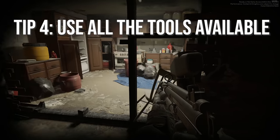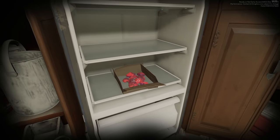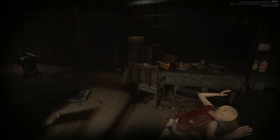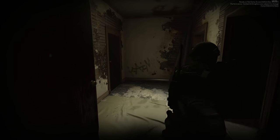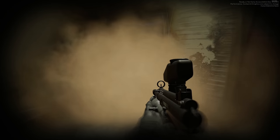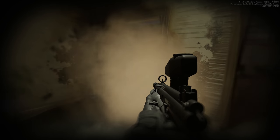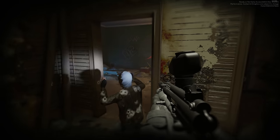My fourth tip is to use all the tools at your disposal. Some maps aren't time sensitive, so don't forget to properly play in each room and use every tool before you make that breach. You've got door cams, flashbangs, riot shields, CS gas, doorstops, and paintball guns. There's a ton of different things you can use for working every situation, and slowing down will allow you to take the time to think through the next situation and employ those tools.